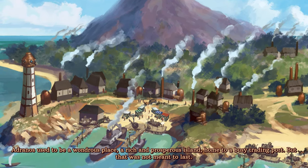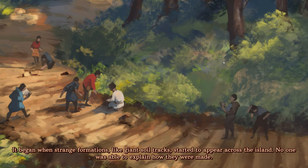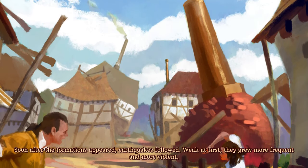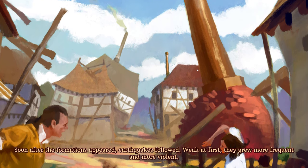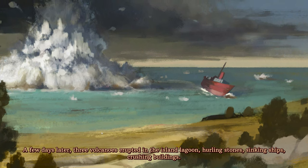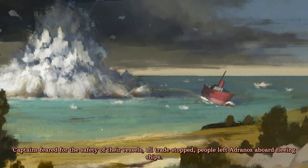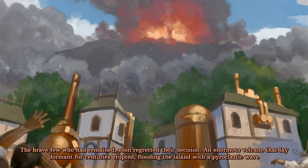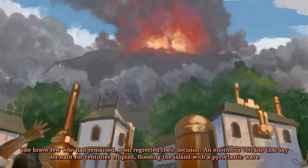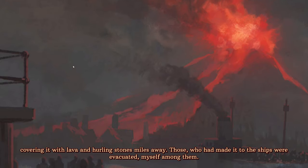The intro lore begins: Mouse used to be a wondrous place, a rich and prosperous island, home to a busy trade court. I like this art style. Strange formations like giant soil tracks started to appear across the island, then earthquakes followed, growing more frequent and more violent. A few days later, three volcanoes erupted in the island lagoon, hurling stones, sinking ships, crushing buildings. All trade stopped, and people left to Dranos. I'd probably leave if there were three volcanoes.